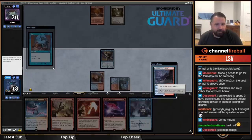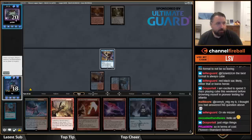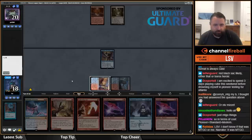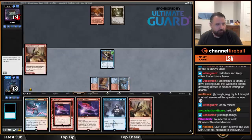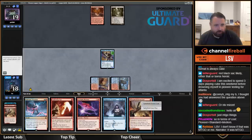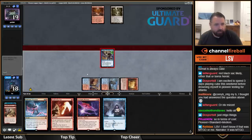Opt, put this on the bottom. I am going to cast Spike Field Hazard here funnily enough — I'll just discard a Phoenix. Play a Spike Field Cave; I really wanted to get my Ledger Shredder going.